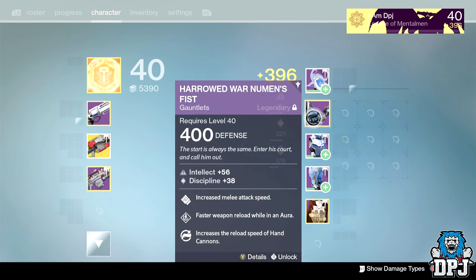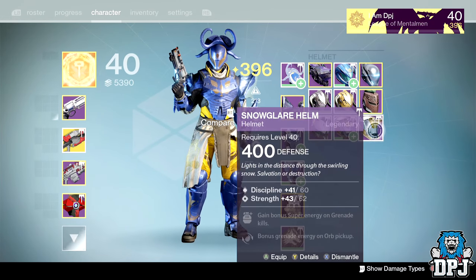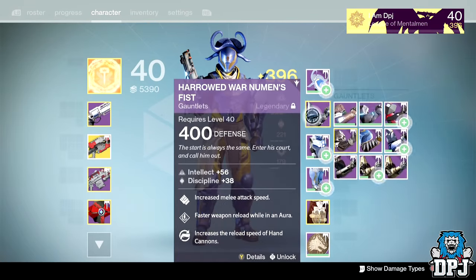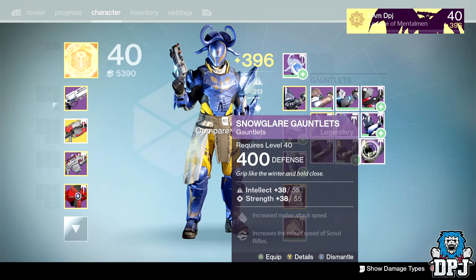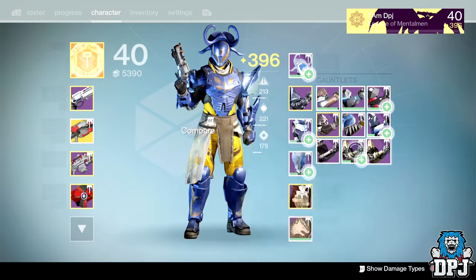We also got the Harmy, which I already have — and it's not as good as the one I currently own, so that'll be infused. And I got the gauntlets, which I already have, but they're slightly better — they increase movement or attack speed.